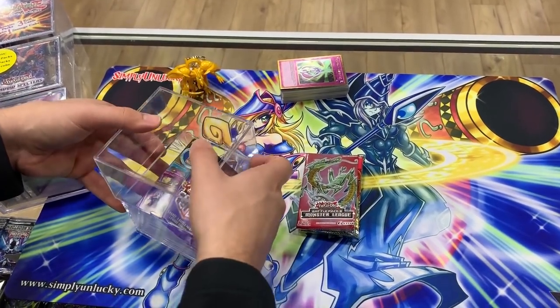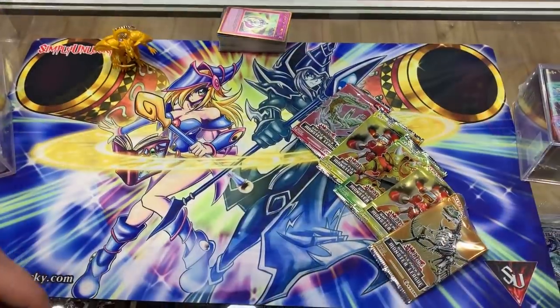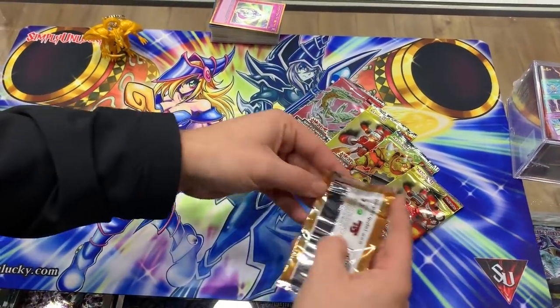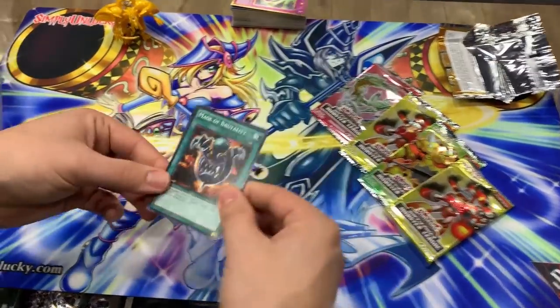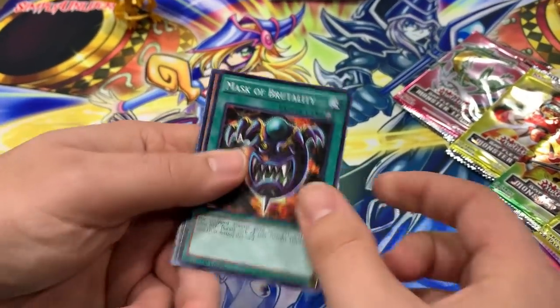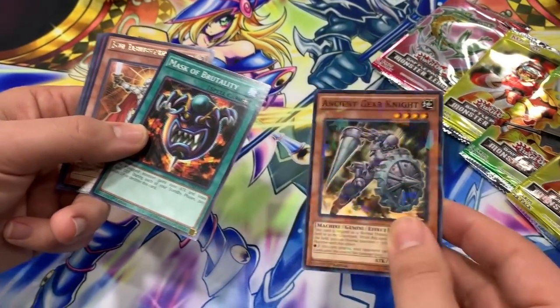It looks like you also get a Blue Ice Keychain — that'd be pretty sweet. Let's see that on the front a little bit. Alright, let's get into some of these battle packs — monster battle packs. There are actually a few Valigal cards in the set; we'll see if we can get some. Mask Brutality, Ancient Gear Knight — that's pretty cool. Shatterfoil is what they call this, by the way.